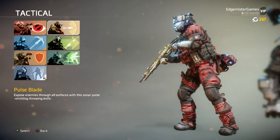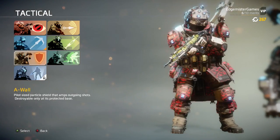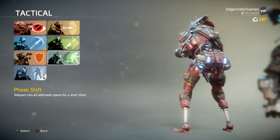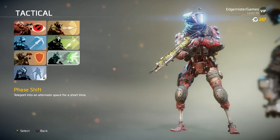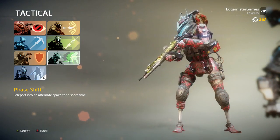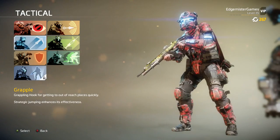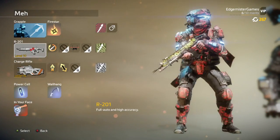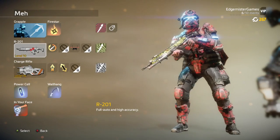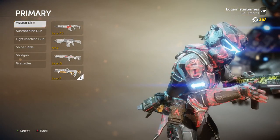I tried a little bit of the Pulse Blade, and I do not like going invisible. I'm thinking about trying the Phase Shift because I've seen some really cool stuff with that, but I haven't really tried it out yet so I can't say anything about that quite yet. I've just been using Grapple Hook, and Grapple Hook is one of my favorites. The perks I'm using on this gun — this is the R201.